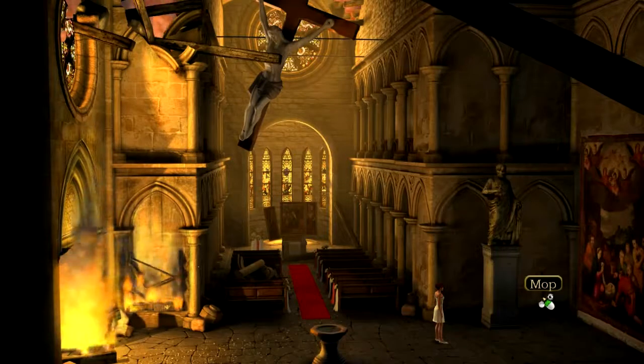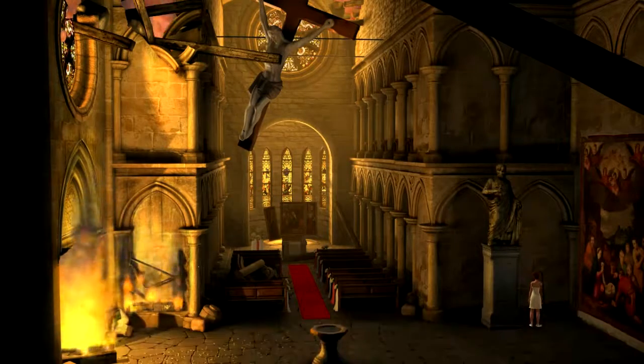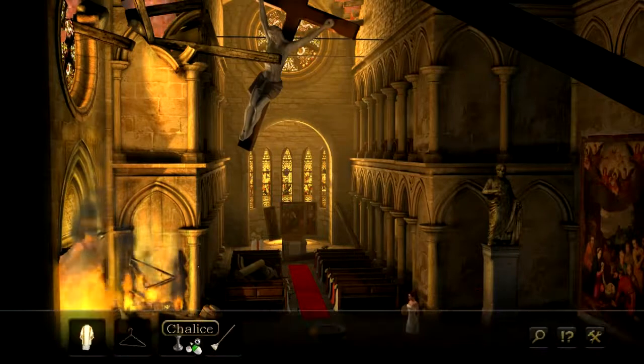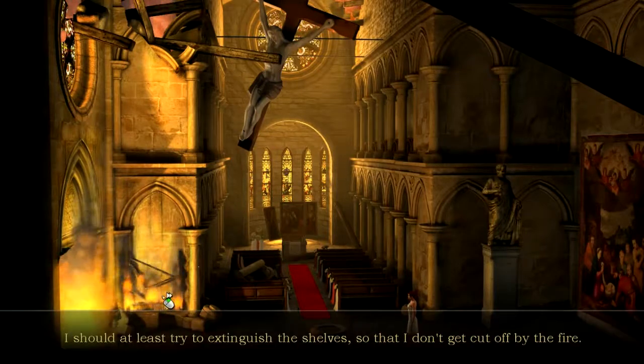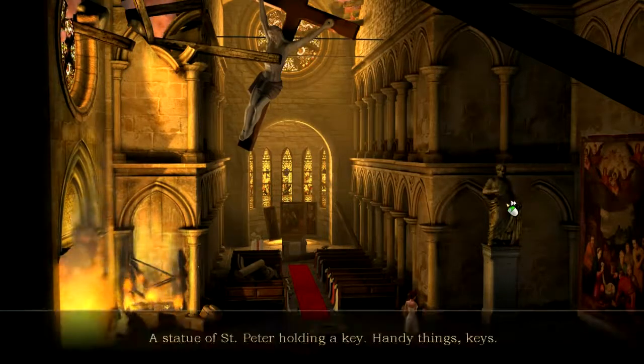We pick up a mop — 'just like the one I have at home, only with more wear and tear.' There are burning shelves: 'I should at least try to extinguish them so I don't get cut off by the fire.' There's also a statue of Saint Peter holding a key — 'handy things, keys' — and an impressive tapestry that apparently needs to come down.